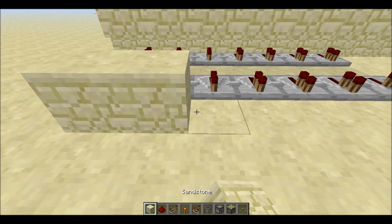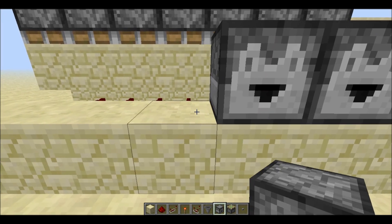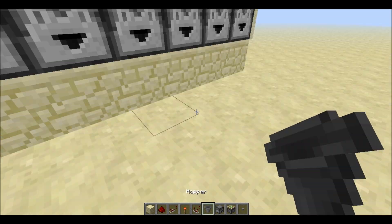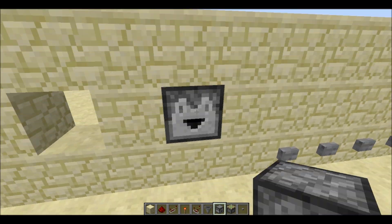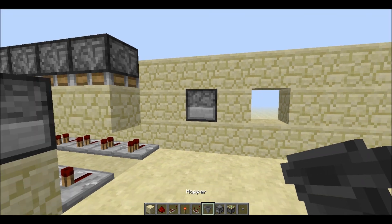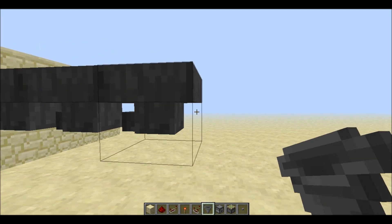Right here you're going to put a block behind each of the repeaters and put a dropper on top of each of the blocks. After that we have to put a dropper in here, because this is where the items will be dispensed out of — this is our final destination.